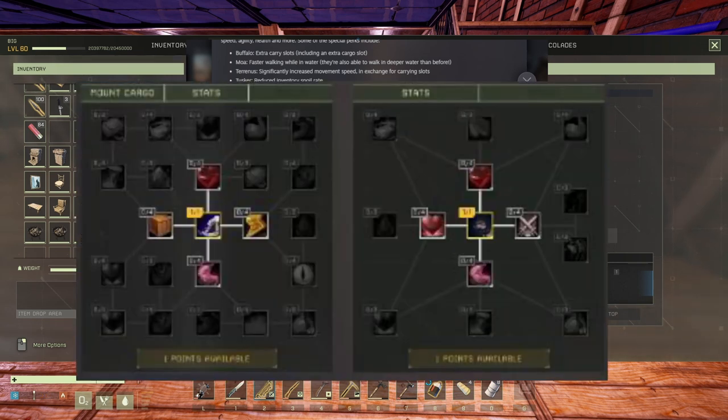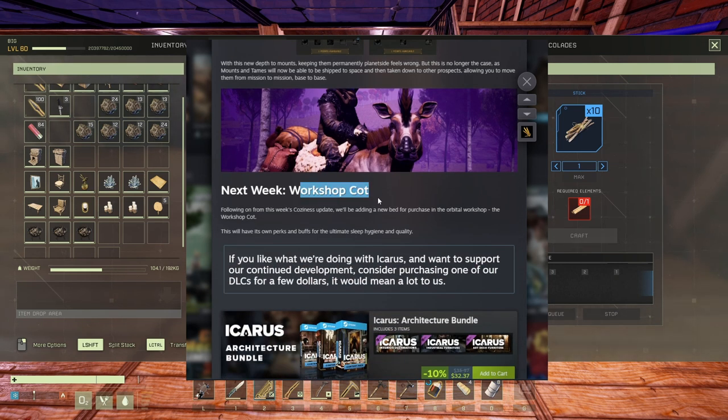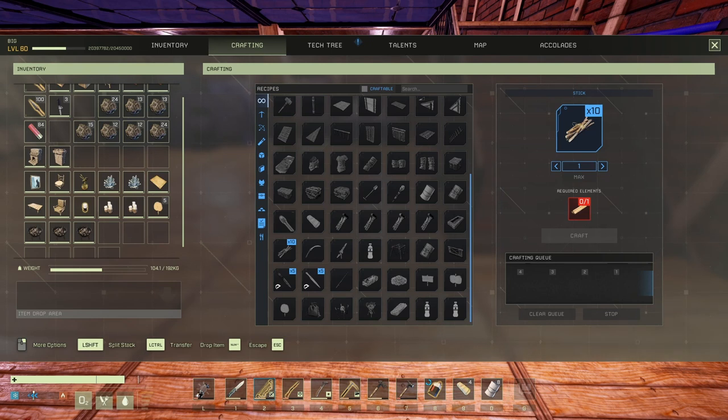I can't quite get my mouse pointer over them, but the one on the left looks like a tasker and the one on the right looks like a wolf — so amazing. I can barely wait to have wolfies in my base — maybe we're going to make an army of them. Next week they're also adding a cot bed in the workshop, which could be interesting if it's super overpowered.